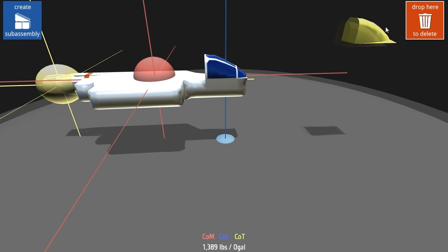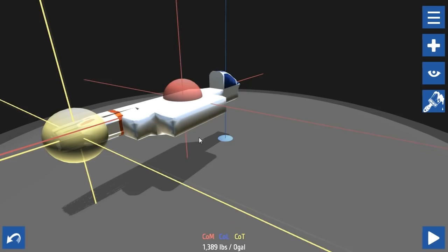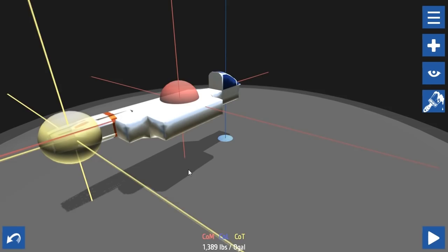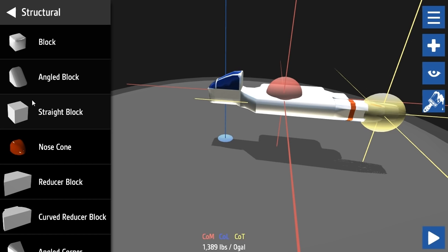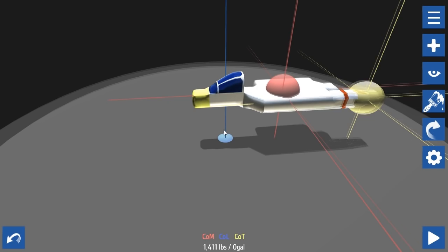This is looking kind of cool. I can mirror this in a second and it'll add the weight up. We're just working on one side. Let's sort the front out with some more structural blocks to try and bring the center of gravity a bit further forward. I'll just have a nose cone since it's going to be like a jet fighter.